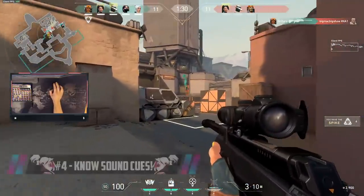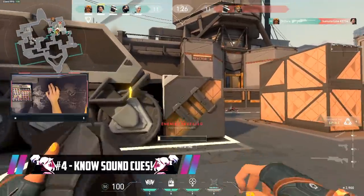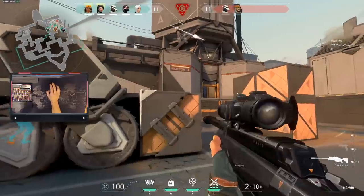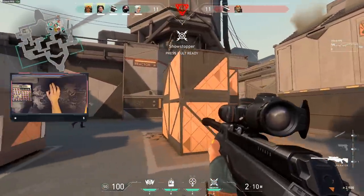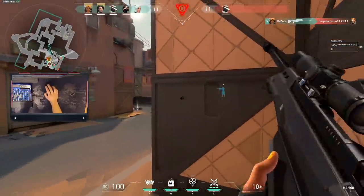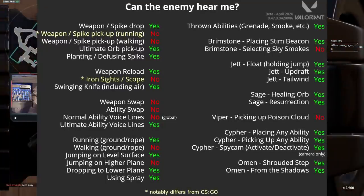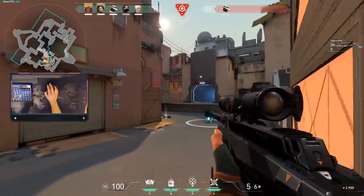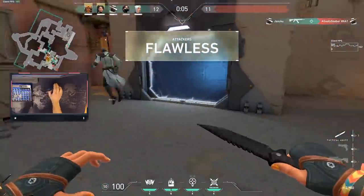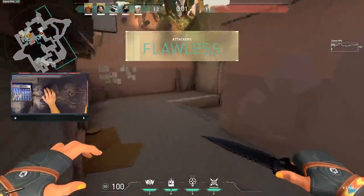Tip number four. Sound is very important in this game. You need to be aware of your footsteps as well as the enemy footsteps, but also all the other sound cues that can occur in the game — gun sounds and certain abilities that can be heard by the other enemy team. There is a fantastic chart that goes through a large majority of abilities that can be heard. Learn it and memorize it as it will help you to be more aware of certain sound cues the enemy may be making, as well as listening to your own sound cues to know if you're giving up your location or not.